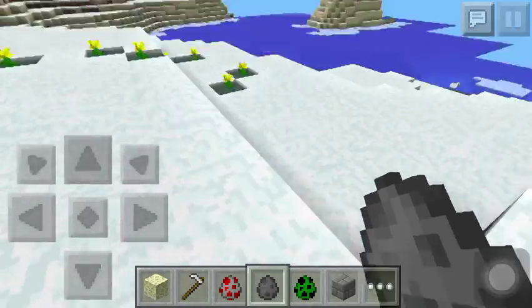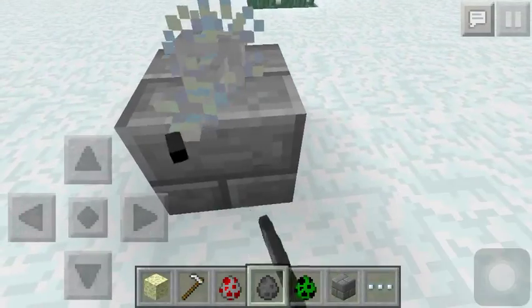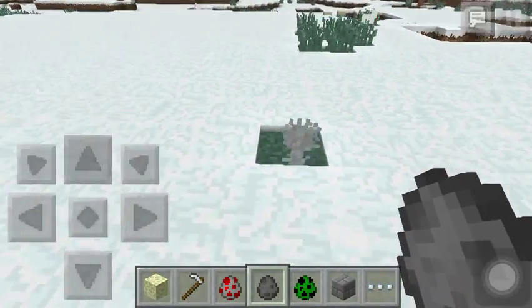Earlier in the morning when I was playing around, I put silverfish on stone, and then it just disappeared. When I broke the stone, there was silverfish under me. So that's how I figured out how to make silverfish stone.